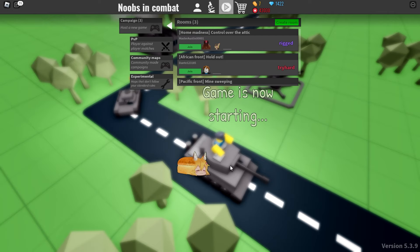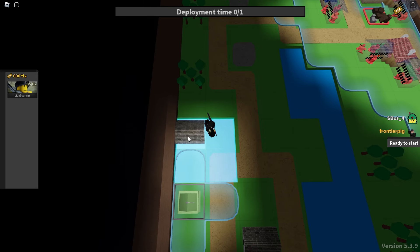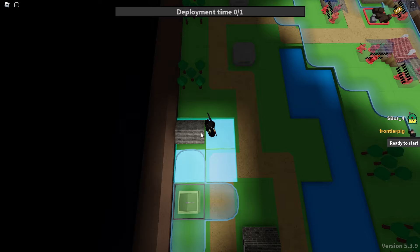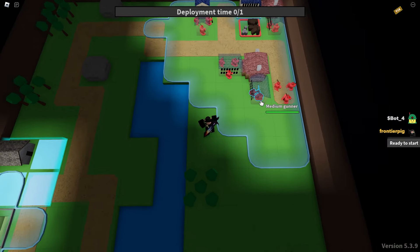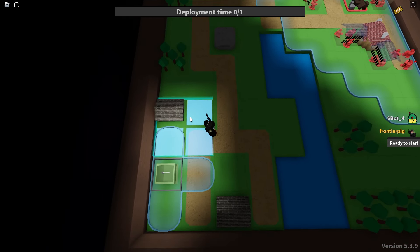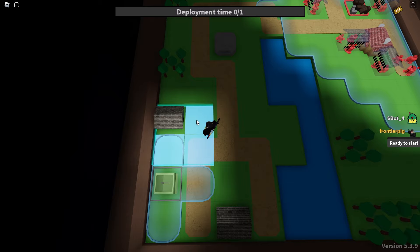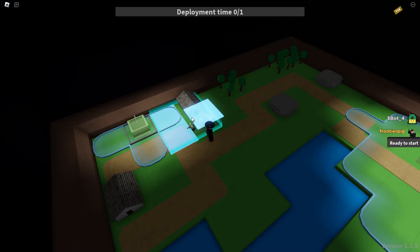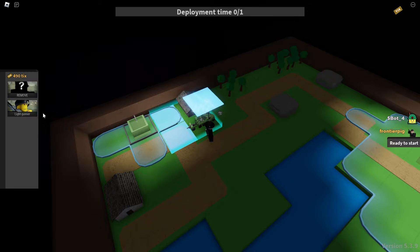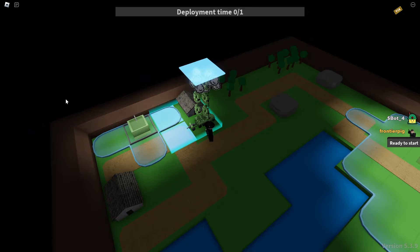We're going to hop in and get started. In this spot we have the light gunner because it's the only thing I can spawn in. Keep in mind that sometimes you won't have as many options as you want. In expert campaigns there are typically way more places to spawn your units, but in easy ones, if you're trying to do a rig, you might want to keep an eye on those.